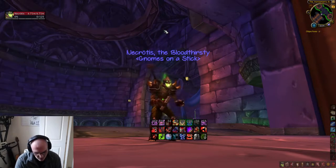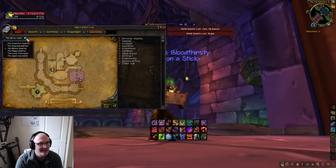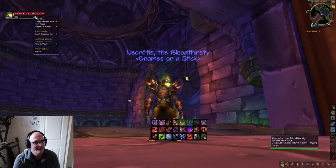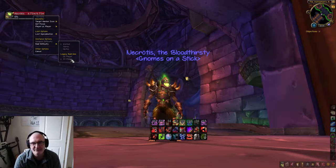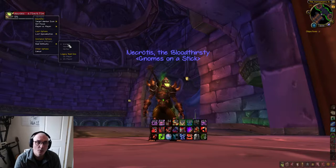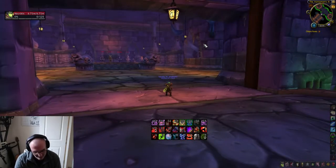Once inside, you have different quarters in this raid. You want to go to the Military Quarter. What you need to kill here is the Four Horsemen. You start by killing Instructor Razuvious, then Gothic the Harvester — that takes a bit of time, but it is what it is. Make sure you've got raid difficulty set to Normal and 25-man, because the sword will not drop in 10-man. There is no heroic version of Naxx, so just make sure it's 25-man Normal.